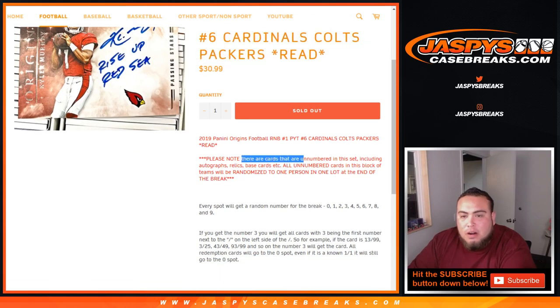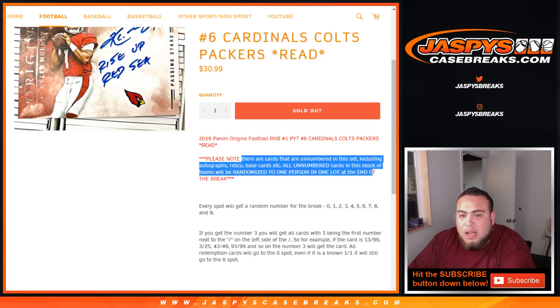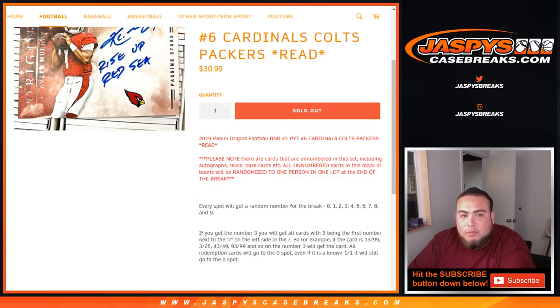Please know that there are cards that are unnumbered in this set, including autographs, relics, base cards, etc. All unnumbered cards in this block of teams will be randomized to one person and one lot at the end of the break. So all the unnumbered cards go to one lot. And of course, you get a random number from 0 through 9.